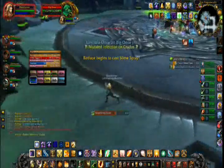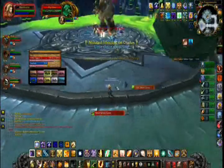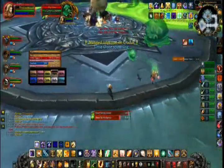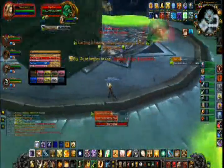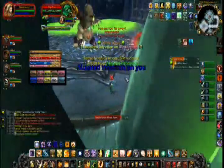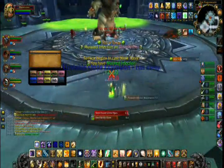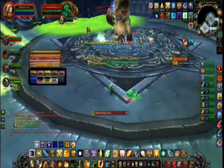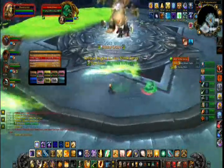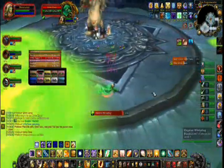Little oozes are immune to taunt and automatically aggro the player from whom they spawned. Little oozes have an aura that permeates from them, causing around 3,500 damage every second to anyone within 10 yards of it. Due to this, if someone gets a Mutated Infection debuff, they should run to the edge of the room and wait for a second person to be inflicted by the debuff, as its aura will also cause the little ooze to merge with any other nearby oozes that its aura hits.